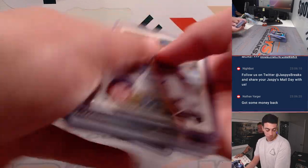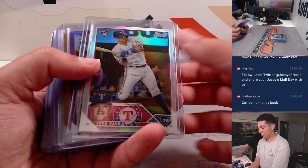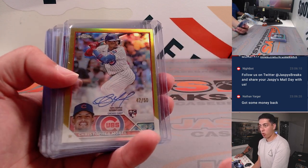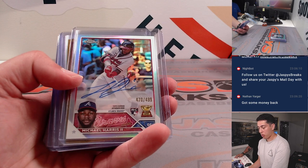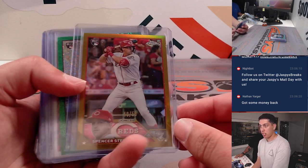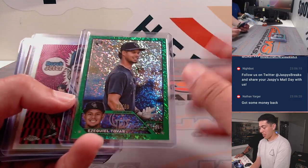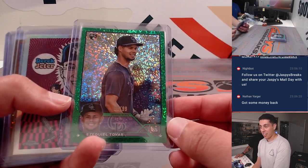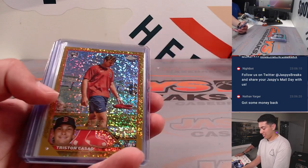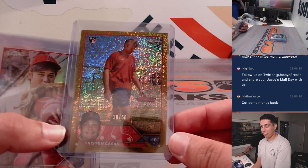Cody Clemens out of 150. This is where it starts to get crazy. Brett Beatty out of 250. Christopher Morrell gold out of 50. Michael Harris Refractor Auto out of 499. Gold Spencer Steer out of 50. Ezekiel Tovar image variation green speckle out of 99. Jeter Ultraviolet. Tristan Casas gold speckle image variation out of 50.